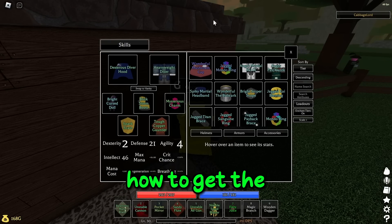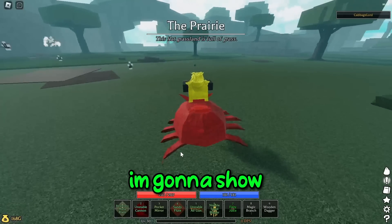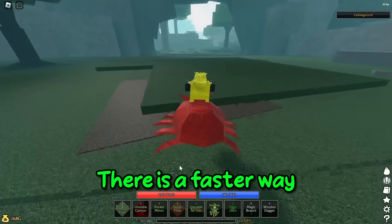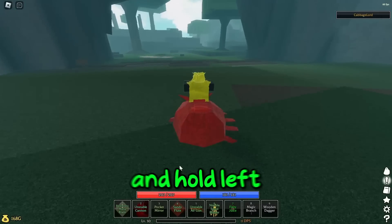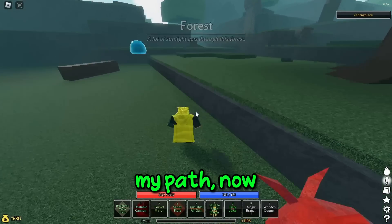First, I'm going to show you guys how to get the mana sword. We're going to need to head over to the friendly witch who is in the swamp. I'm going to show you guys where that is right now, so make sure you follow along closely. There is a faster way you can get there — just go to the bridge and hold left if you have some kind of double jump, but if you don't, follow along my path.